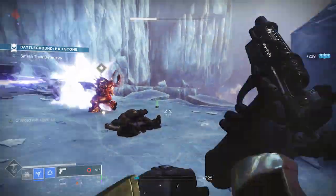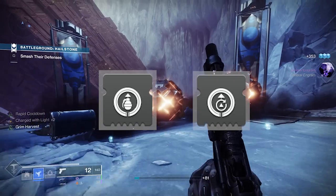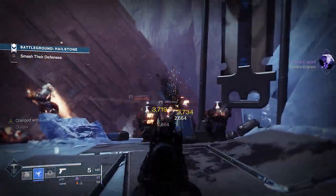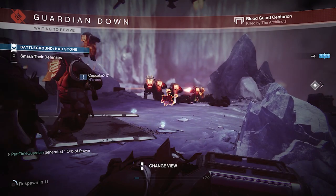To round out the mods, I use a couple of standard mods: Absolution and Reversion. Those allow you to get ability energy on orb pickup, as well as reduce grenade cooldown on every orb pickup. So you're going to get a ton of grenades in this build, which will help your Revenant gain extra super energy.